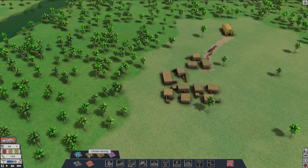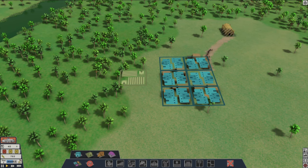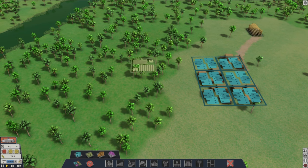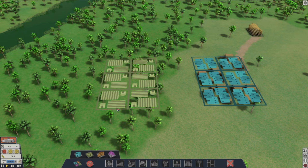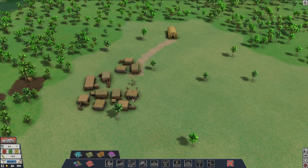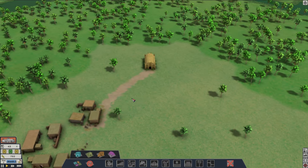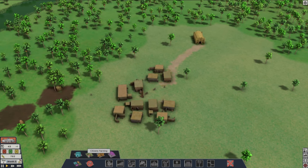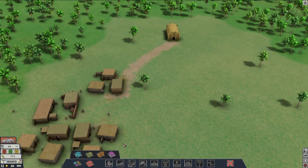Now we've got to put the citizen farming. From what I understand, that's their actual food supply, and they should pretty much handle it on their own. We're going to put, like, a nine — let's just go with a nine-square little farmland. I think that'll work okay. We'll let them work on that to get their food supply going.